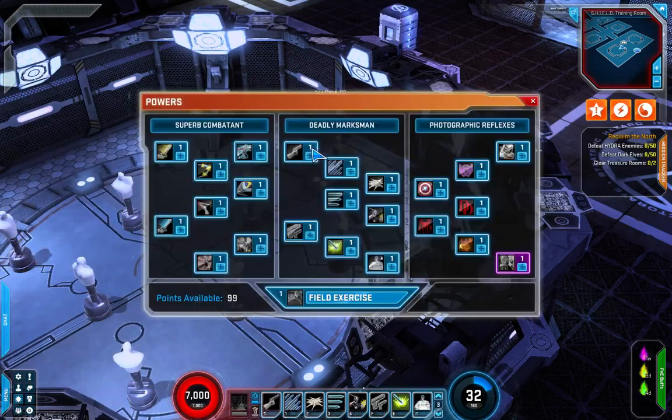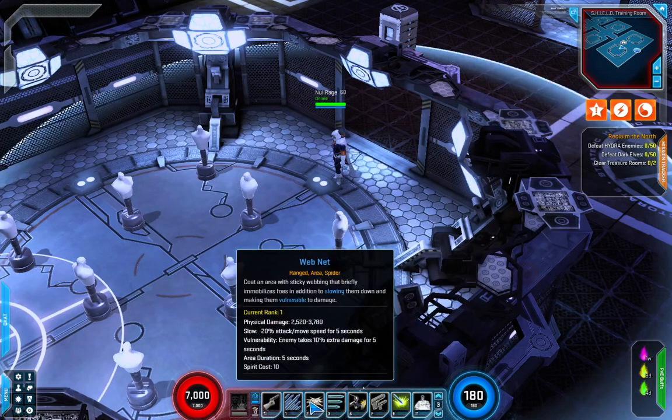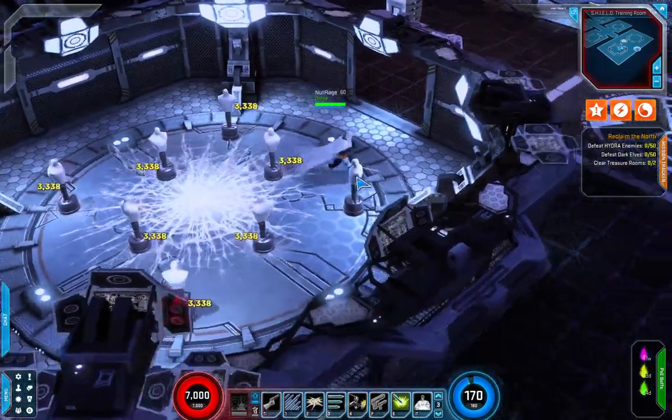Next up we've got Web Net — coat an area with sticky webbing that briefly immobilizes foes, in addition to slowing them down and making them vulnerable to damage. It's going to apply vulnerability with an area duration of five seconds and pretty nice physical damage.